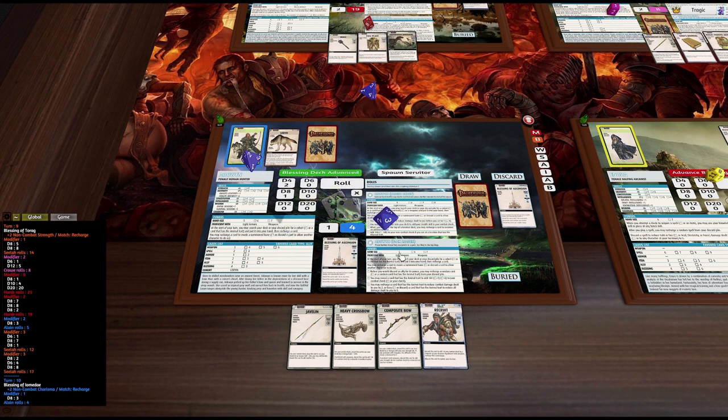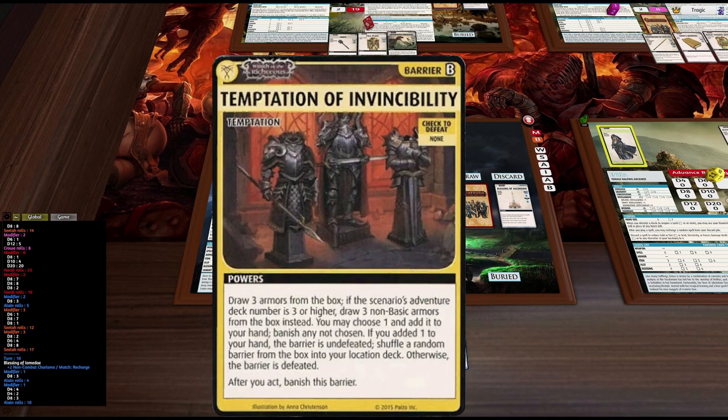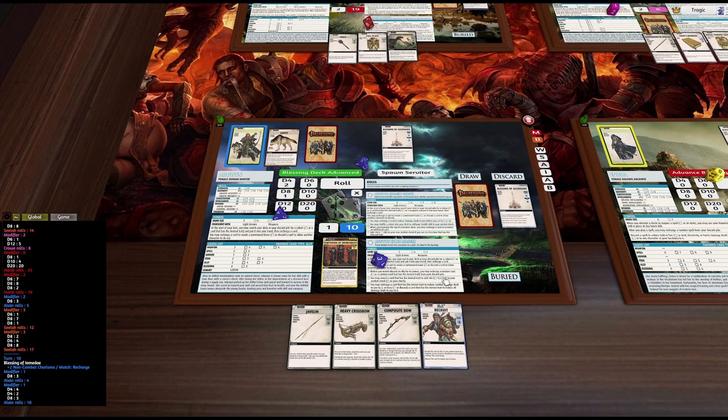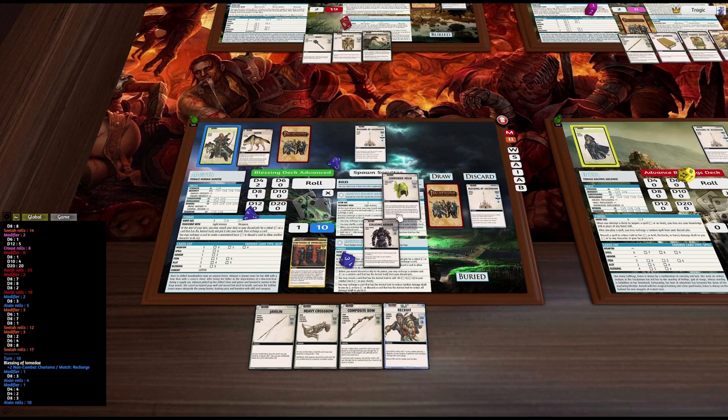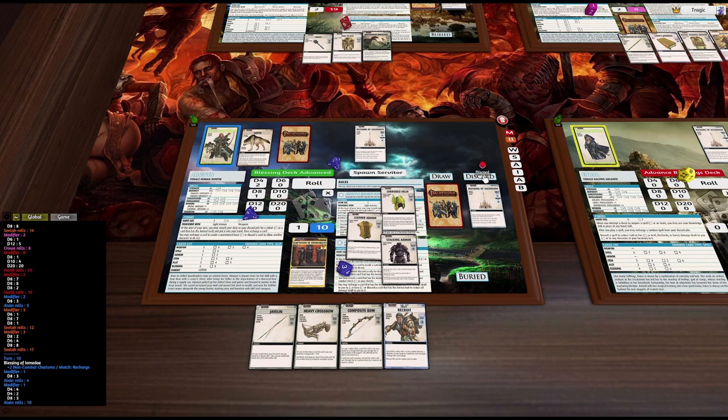Now we're going to use that to explore. Temptation of Invincibility — draw three armors from the box. One two three. I don't really like any of these armors. Basically this says you can draw three armors from the box, choose one and add it to your hand if you want, but if you added any barriers to your hand you banish this barrier and draw a random barrier to replace it. If you choose not to take anything the barrier disappears, and we're not going to take anything.